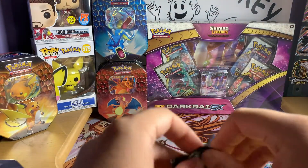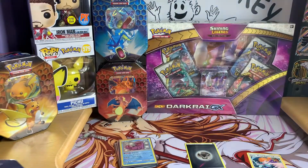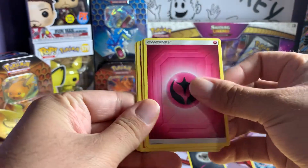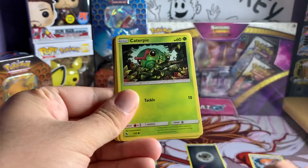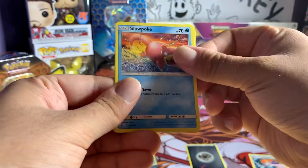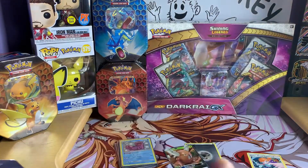Open up the Mew one, then she has her Mewtwo, and we'll get into the last pack from this tin. Last pack - oh, got something back there. Misty's Cerulean City Gym, Charmeleon, Brock's Grit, Caterpie, Paris, Charmander - doesn't look like it's going to be a shining - Psyduck, Jynx, Pinsir GX. All right, last pack from the Charizard tin.